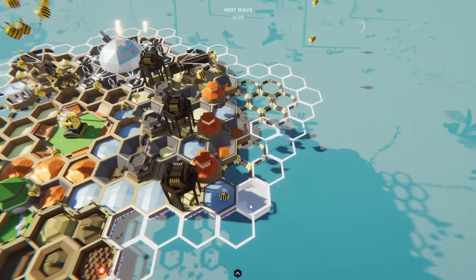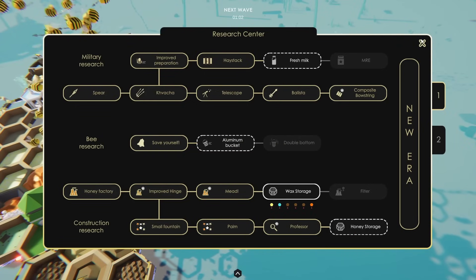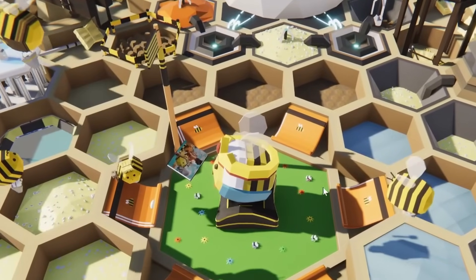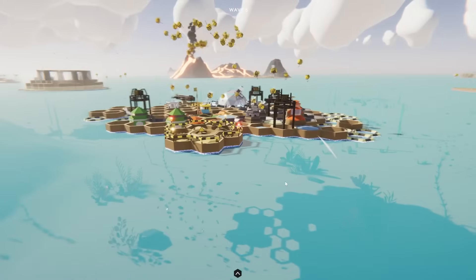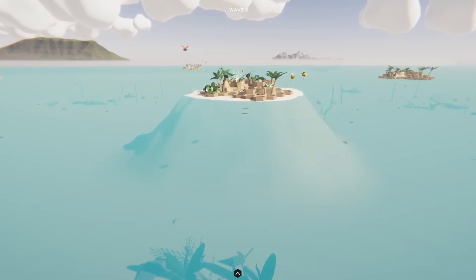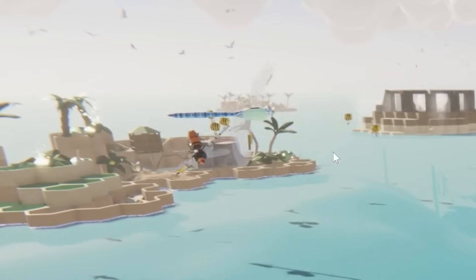Hardened wax factories are being researched with a little bit of time reduction going for it. We're going to need a footprint for that going up right over here and over here so we can have two of them. Then let's go back and get the wax storage because we need to make sure to get all those researches. We're actually making so many bees it's hard for the queen bee to keep up with the egg production — did not think I would have that problem. Here comes the next wave with the ladybugs — and that actually seems to be where the whole attack force is coming from.